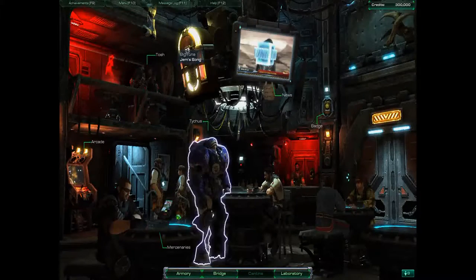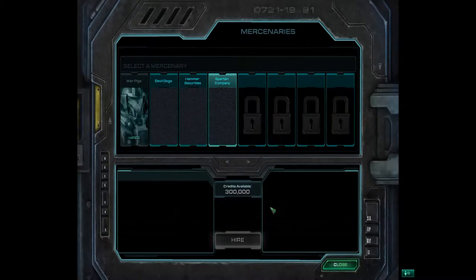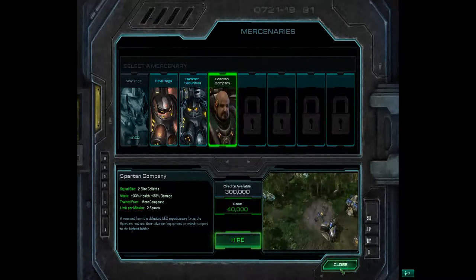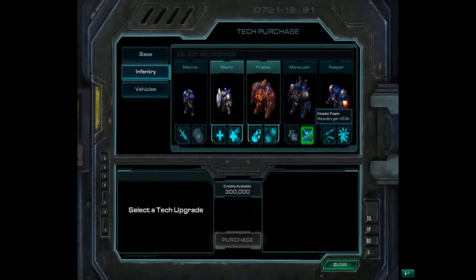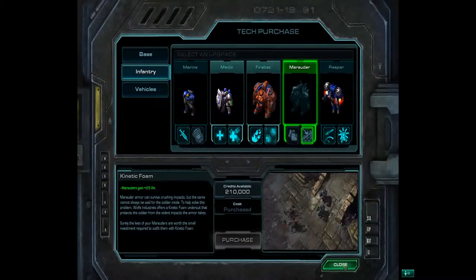Remember always to check out those highlighted items in all of your screens. Now we're going to go see what new mercenaries were added from our last mission — it's the Spartan Company, which are beefed-up Goliaths. Off to the armory we're going to go. In the armory, we're going to see if we want to spend some more hard-earned money. The Marauders need an upgrade, and we want to increase their life via the kinetic foam, which costs $90,000. We're going to go ahead and acquire that.